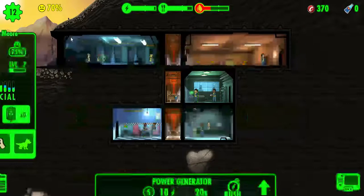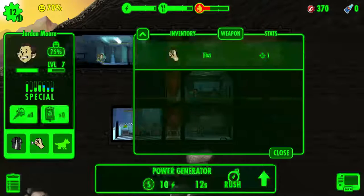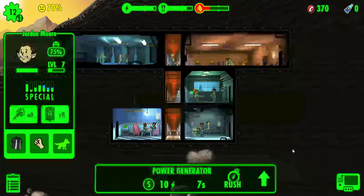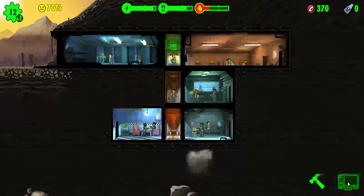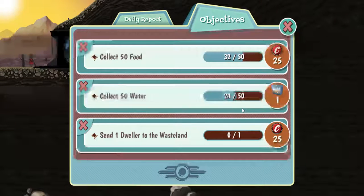I think we're gonna try to equip Jordan more with some different gear — actually the one he's got on is pretty good, we'll keep it the way he is. We don't have any weapons in inventory. So we're going to look at our quest list — we have somebody waiting, we'll check that in a minute. We need to collect 25 to 26 more water to get a lunchbox.